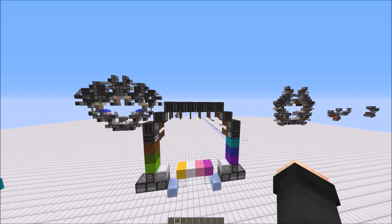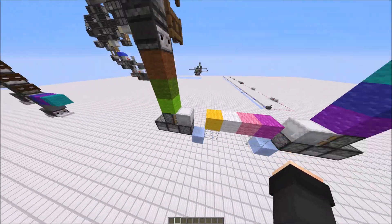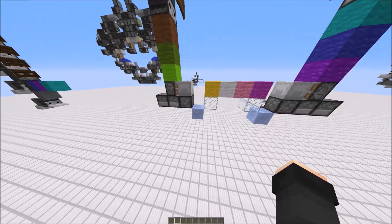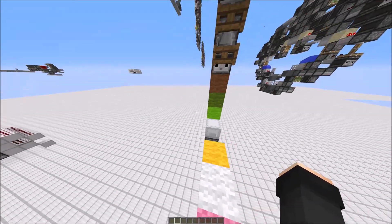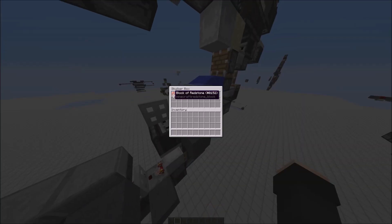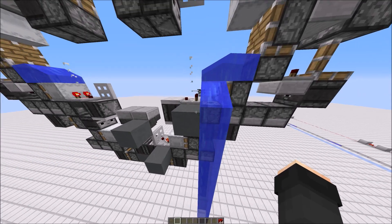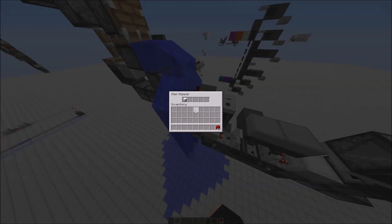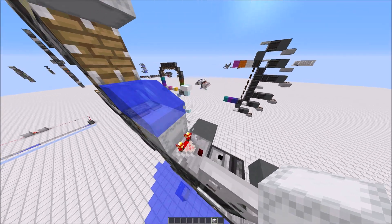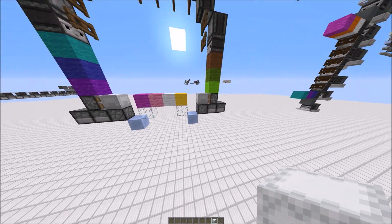In future versions we could just replace these with note blocks. However, this is 1.12 and note blocks don't update observers — rather, don't cause them to send a pulse. This would also have the advantage of not having any hoppers inside. However, it had a small disadvantage compared to this design in that when you took out all of the items, the box would not break and get replaced like this.